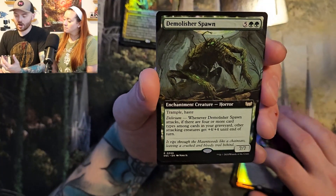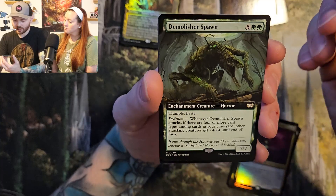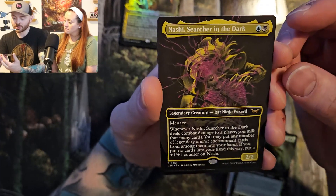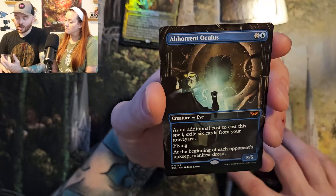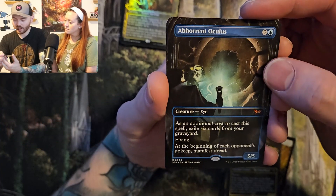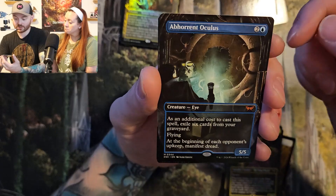And Demolisher Spawn — it's like that bear thing from Annihilation, the movie. That's kind of cool, with Delirium as well. Nashi Searcher in the Dark alternate art — that's really cool. I like Nashi. Nashi's really fun. Abhorrent Oculus — it's an additional cost to cast the spell, exile six cards from your graveyard. Flying. At the beginning of each opponent's upkeep, manifest a dread. That's really good. I really like this card.